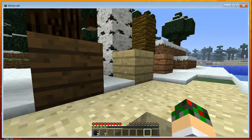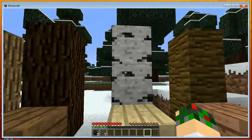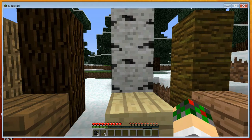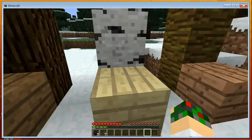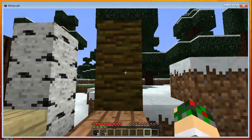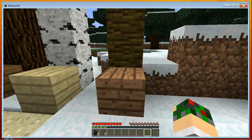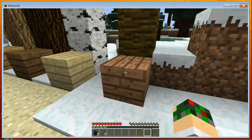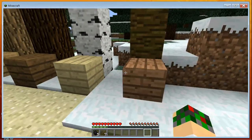Spruce comes in a nice darker color when made into planks. This here is birch wood with the white and black, and it turns into this really white colored material. And this here is jungle wood — it has a really unique texture in the default pack and turns into a kind of pinkish-orange colored wood.